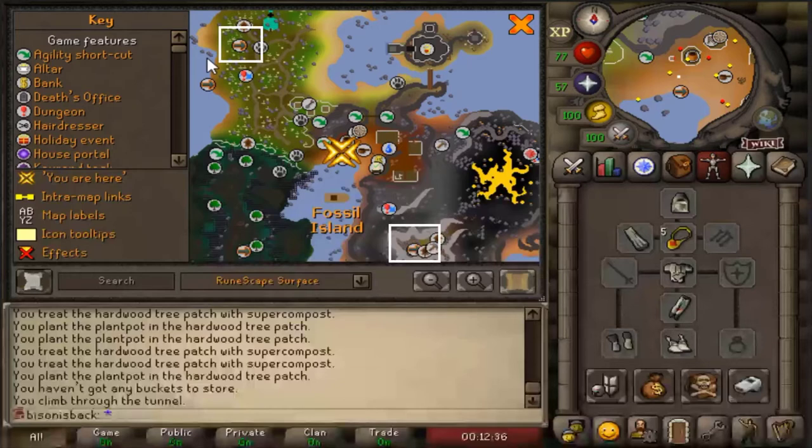You unlock these trees simply by using them once and they're really easy to get to. From where we are now, you need to run to the top left through the mushroom meadow to the one in the top left. For the one in the bottom right, you just need to go up and around near the volcanic mine and then right to the bottom. Once you use the trees once, you'll never have to unlock them again, and they can all be reached from this spot where the dig site pendant allows you to teleport.